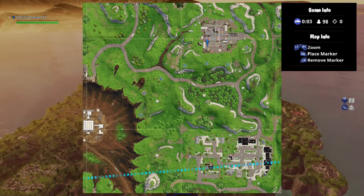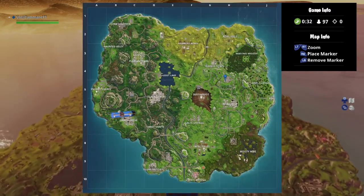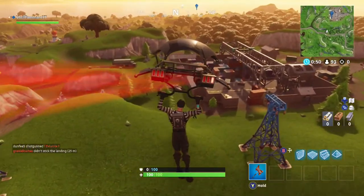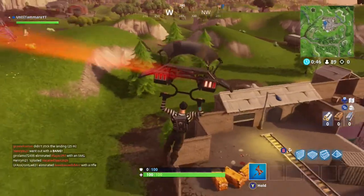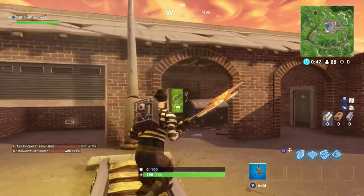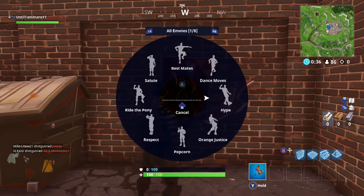Next up, we're going to head to the container area that is just north of Retail Row, in the southwestern corner of the container area. As you come in, you will notice a little building on your left, and inside of it is most of the time going to be a vending machine. Right next to it is going to be a dumpster, and right next to the dumpster is the poster that you can easily spray over.